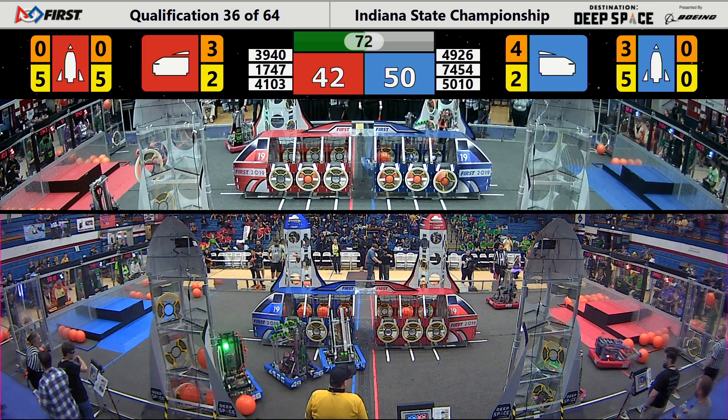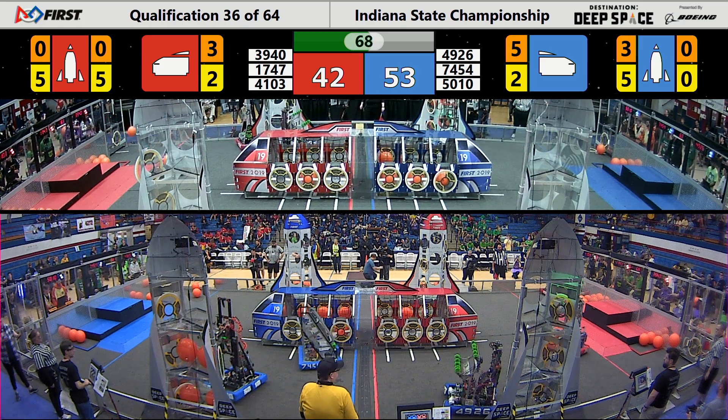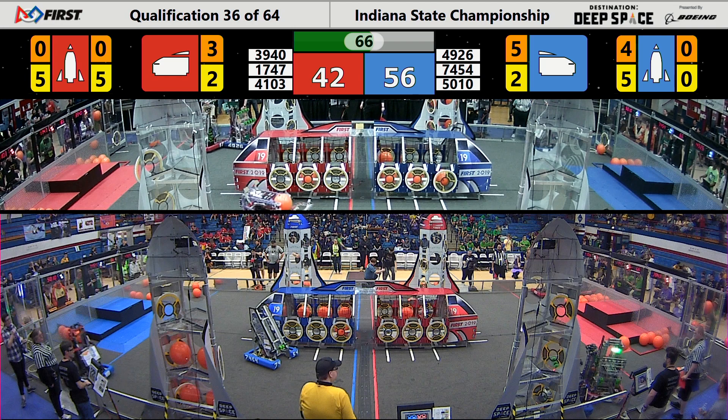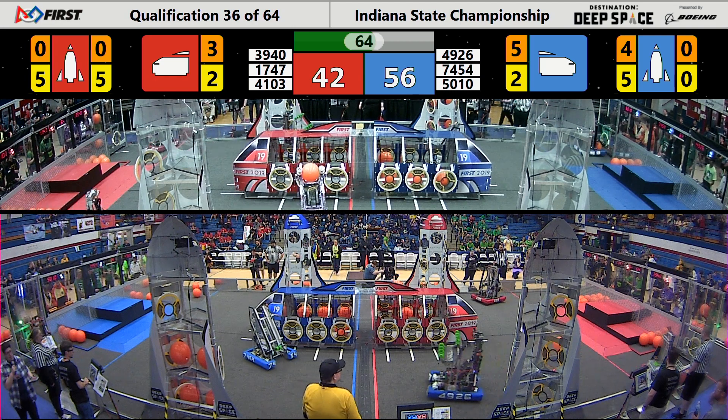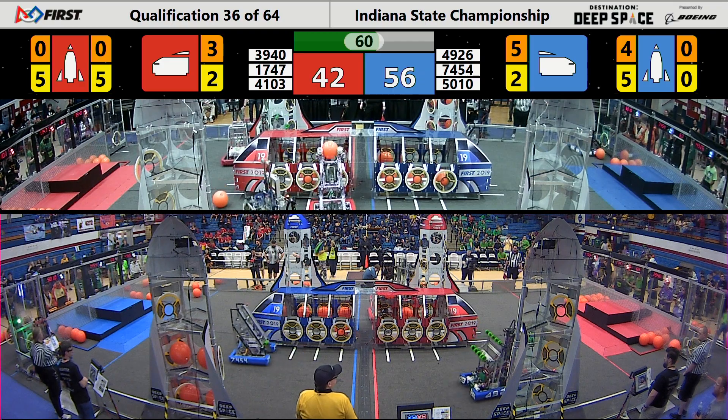Got that one-two punch over on the Blue Alliance with a minute and ten seconds left in this match. 5010 Tiger Dynasty unfortunately drops one of their cargos, but they pick it back up and recover it. Blue Alliance is almost all the way done with a rocket — they just need one more hatch panel and two more cargos.